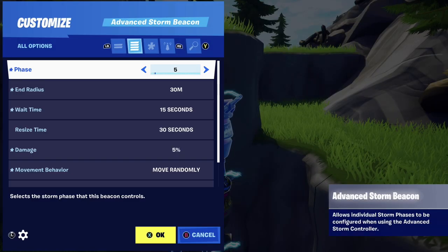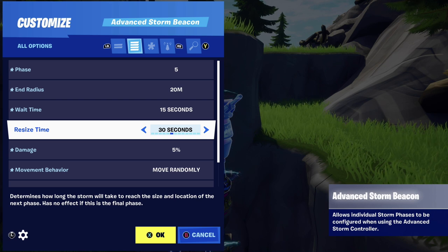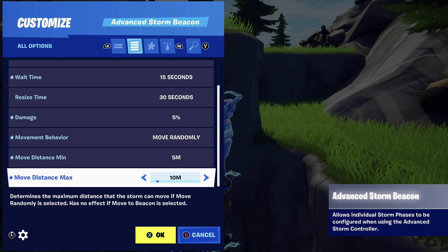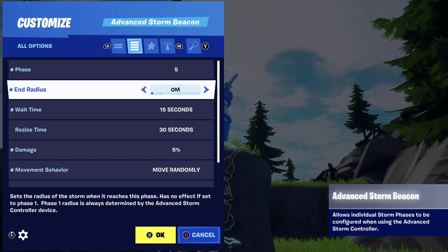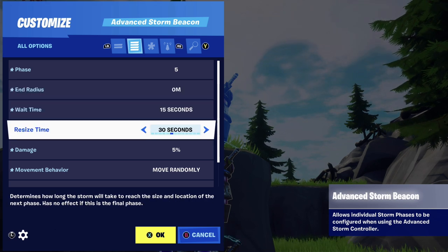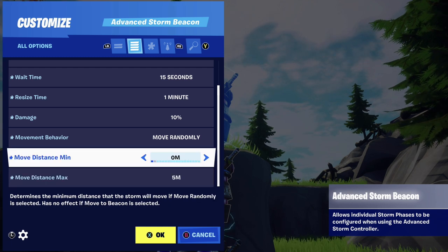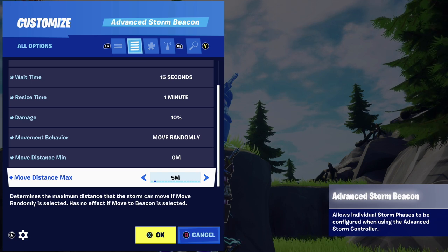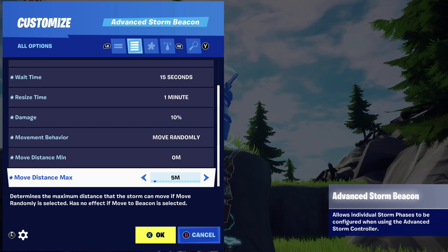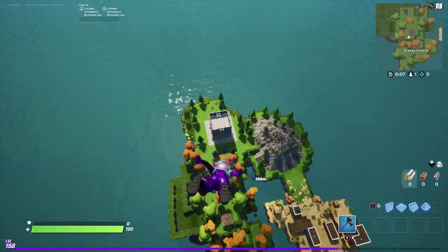For Phase 5, drop the end radius to 20. Wait time down to 15 seconds, resize time stays the same, damage stays the same — the biggest change is just the end radius. For the final storm circle — Phase 6 — end radius goes to zero. Wait time 15 seconds, but resize time I'm jacking back up to one minute because you want that final circle to play out really crazy. Damage goes up to 10 percent. Move distance you'll play around with — zero to five meters — to get the desired effect. These are your beginner starter settings; experiment with widening those bottom two move distance values for each phase as you go.